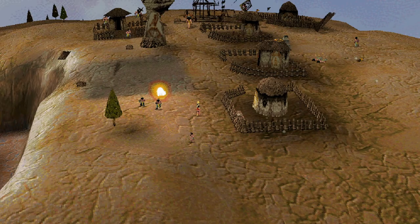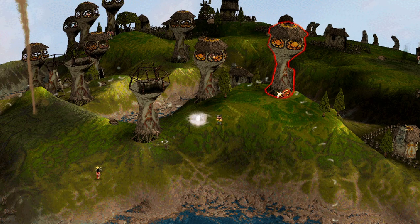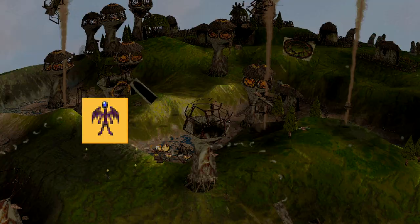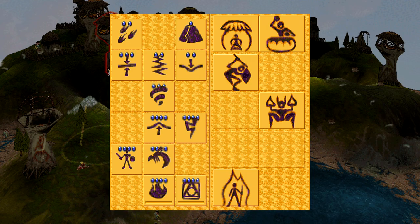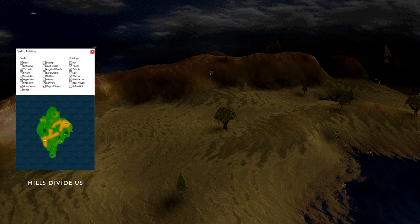If you've ever taken the plunge into the multiplayer world of Populous: The Beginning after cracking the single player campaign, you may have found yourself in an unfamiliar situation. Getting rinsed by experienced players is pretty familiar if you've ever played any online game before, but no longer having access to your favourite spells, followers and buildings can certainly instill a sense of loss and the unknown upon you. Most players host games with the same set of restrictions in every game they play, but this was never Bullfrog's intent.